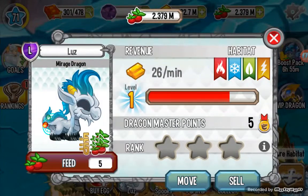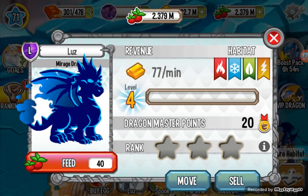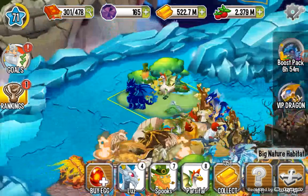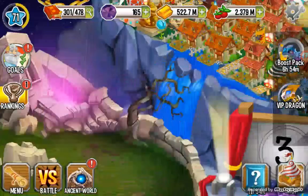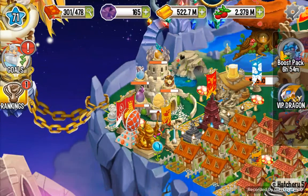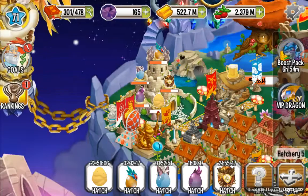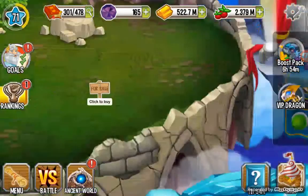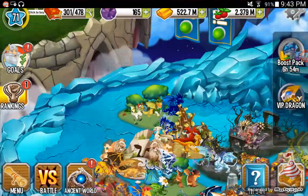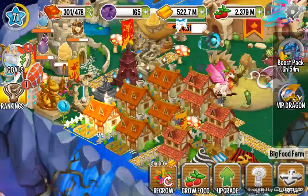Feed, feed, feed, feed. Once again it's showing the dragon getting loaded. I put my Sand Dragon in the hatchery and it's taking 23 hours to hatch. The dragon hasn't loaded yet — the game is starting to go slow.